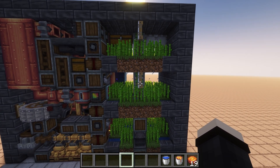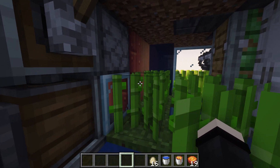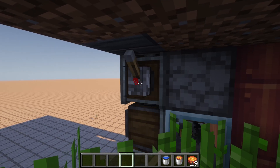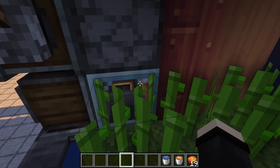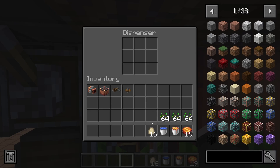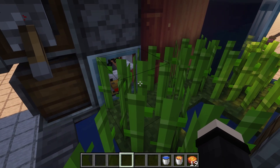Now that you're done placing down the sugarcane, it's time to apply the chickens. Over here, I've added a dispenser to make it simple and easy to add chickens to your build. You can just put the eggs in the dispenser and shoot the eggs out until you get two chickens. If you only get one chicken, just put more eggs in and you'll eventually get another chicken.